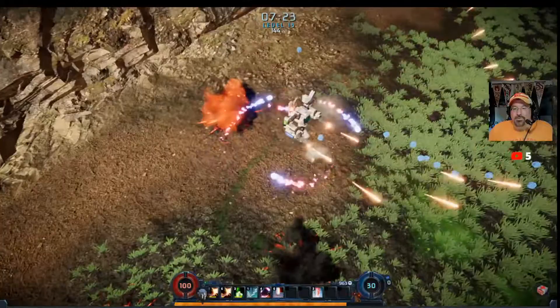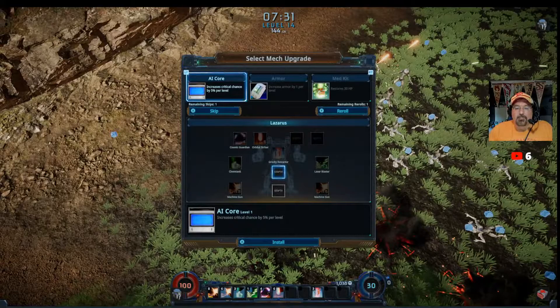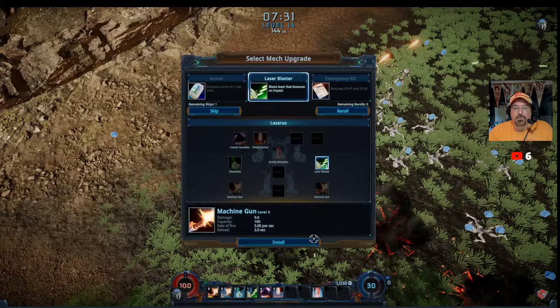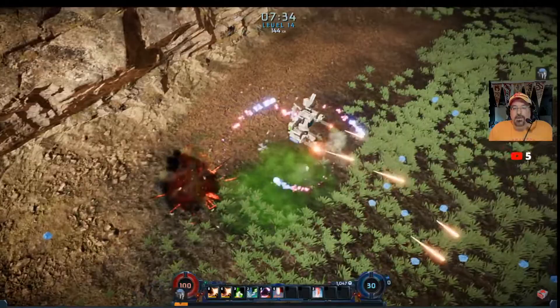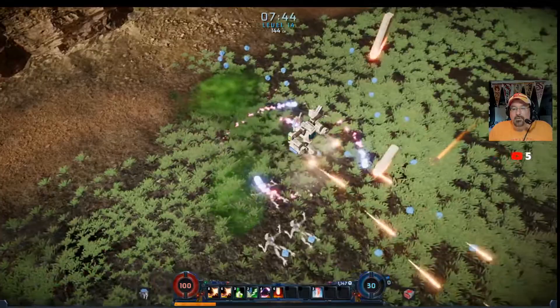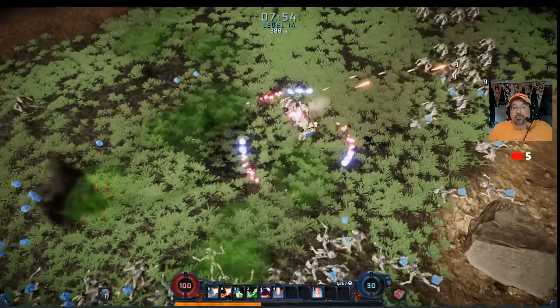I'm going to re-roll. Armor, laser blaster, emergency kit. We'll do the armor. We'll upgrade the laser blaster. So we've got lasers, guns, gas, orbital strikes. I really want to get another swirly Cosmic Guardian thing. I picked up 144 Caverium — I call it cadmium, but it's Caverium. Now I'm getting surrounded, I've got to find a way out of here. One of my guns is loading. There we go. You can see how nutty it's getting on level 14. I'm surrounded, I'm not sure I have a way out.